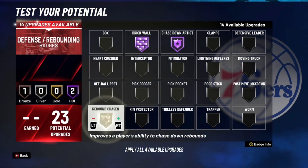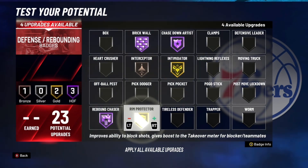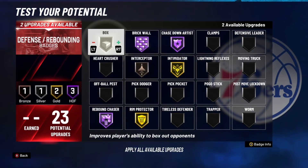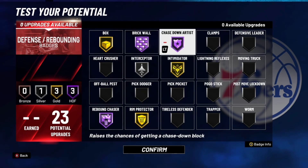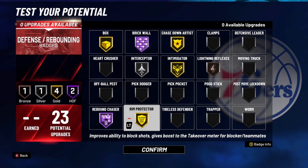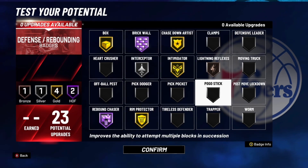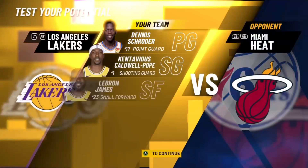For the defensive and rebounding badge setup: chase down artist, brick wall, rebound chaser on hall of fame, intimidator on gold, interceptor on silver, box out on gold, and rim protector on gold. We might swap chase down artist for lightning reflexes, but that's the setup — let me know in the comments how you feel.